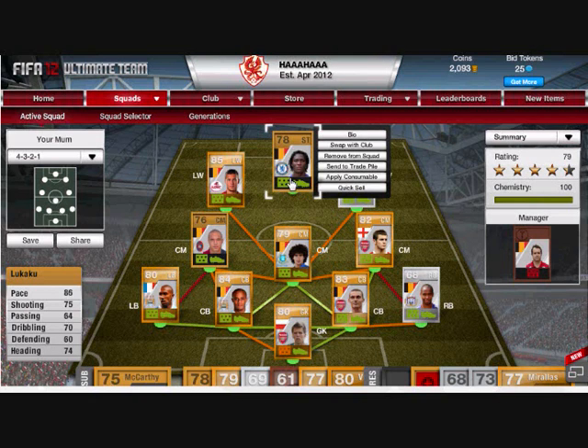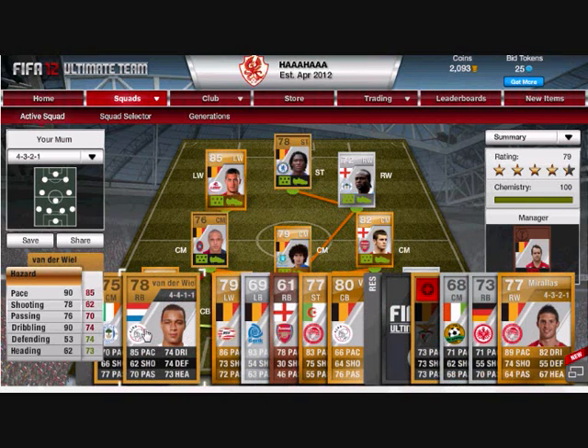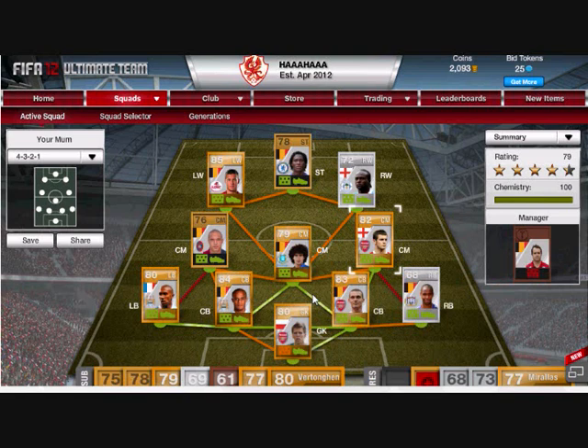At left back we got Clichy. I do have another left back — Tishimanga — who has 93 pace, but I prefer Clichy because he's a more overall rounded player with most stats above 70. He has good pace, good defending, good heading, good dribbling.